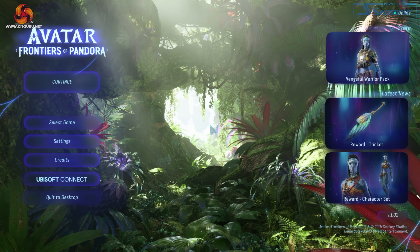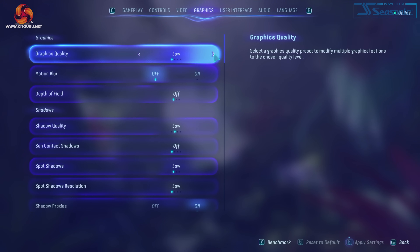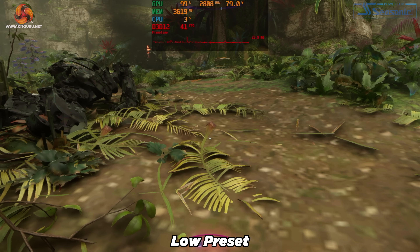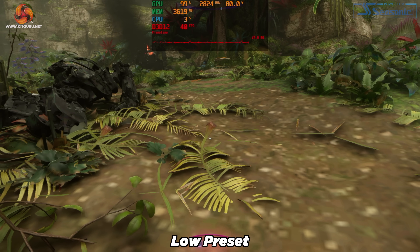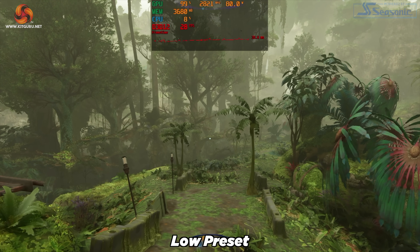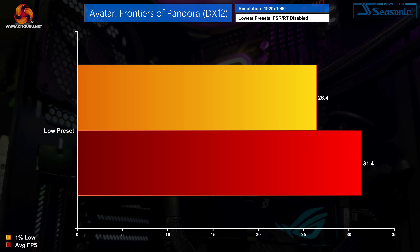Moving on to Avatar Frontiers of Pandora, using the low preset it's straight up unplayable. Not only do textures fail to load — leaving us with something straight out of the PS2 era — but performance can't even maintain 30 fps in that state. That's confirmed by the benchmark numbers with 1% lows of just 26.4 fps, making it a pretty easy fail.